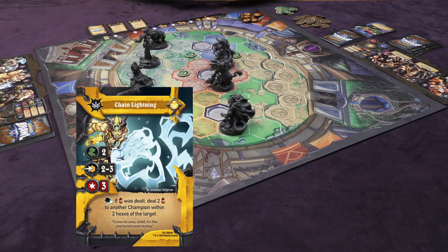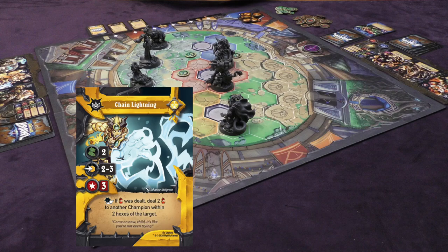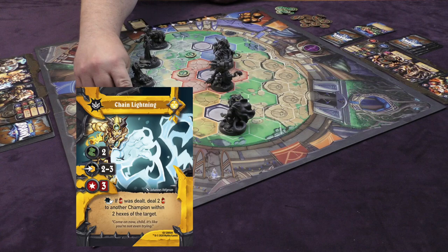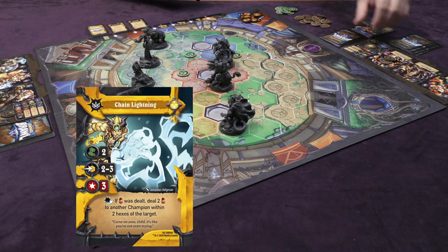Gawain uses her yellow core to play this card. She could move two but doesn't want to, as she wants to stay at range. So Goldar takes a level-three attack — he has one armor, meaning two of those damage go through and actually hit Goldar. The after-attack effect says that if damage was dealt, deal two damage to another champion within two hexes of the target. Kilgore is definitely within two hexes, so two damage is also dealt to Kilgore — and that damage goes straight through his armor; he doesn't get to block any of it.